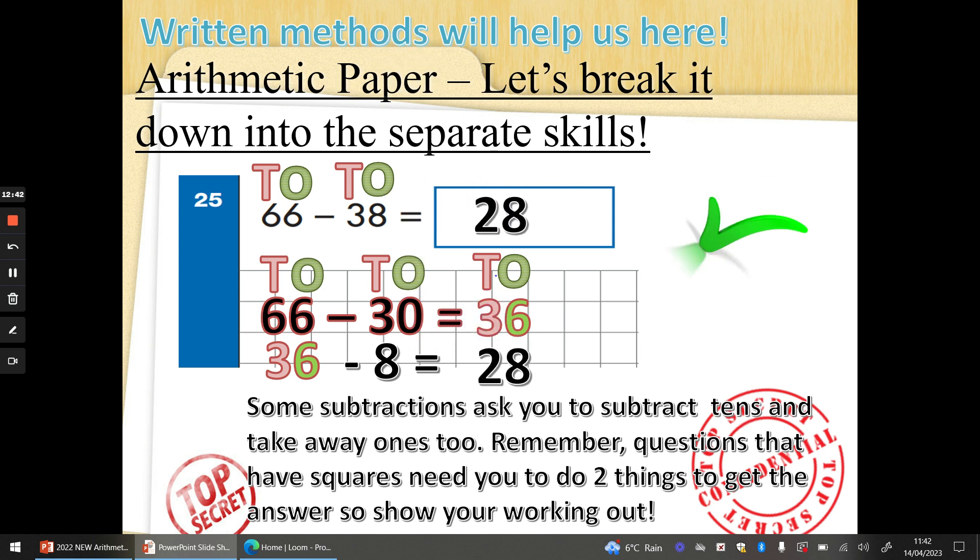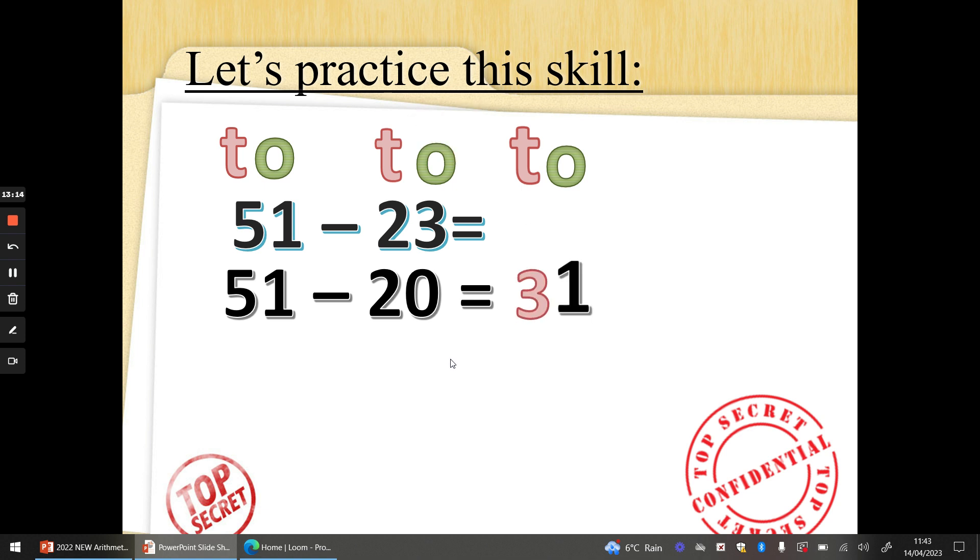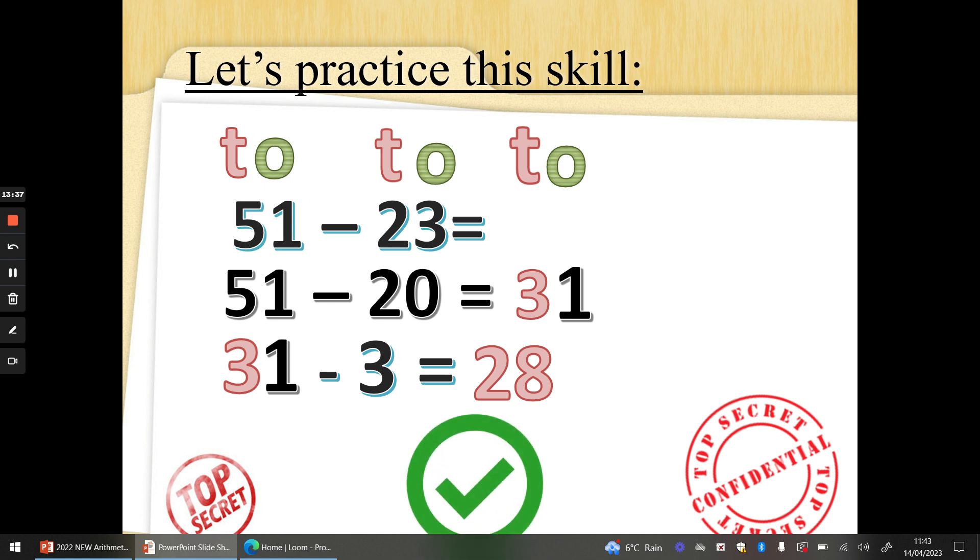Don't forget to pop your answer in the box. Fantastic, well done. You can always pause this video and have a go at copying Mrs G's method — whatever you think will help you. Let's do this one together: 51 take away 23. Can't do 1 take away 3, so we're going to have to break it down. First sum: take away the 10s. 51 take away 20 — we've got two 10s there. 5 take away 2 is 3 tens, 1 take away 0 is 1: step 1 gives us 31. Now take away the 1s: 31 take away 3. Three fingers up, let's subtract. 31 on your shoulder: 30, 29, 28. Fantastic. Don't forget to put your number at the top of the box.